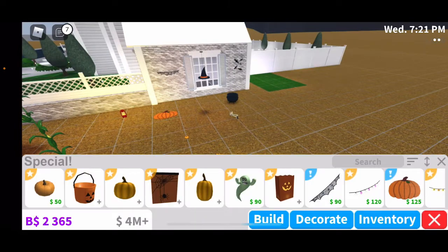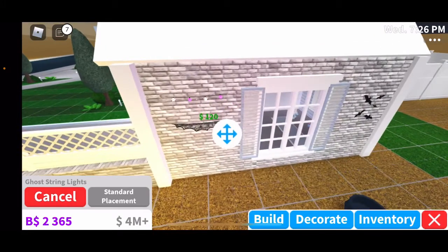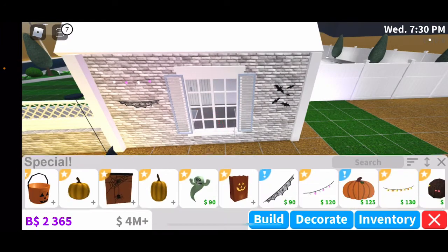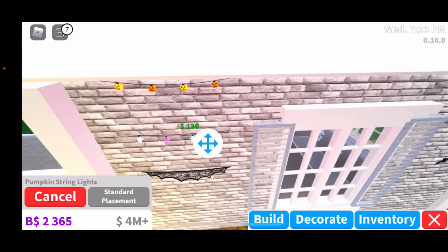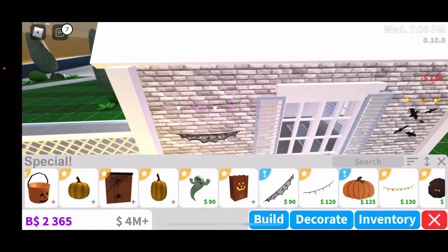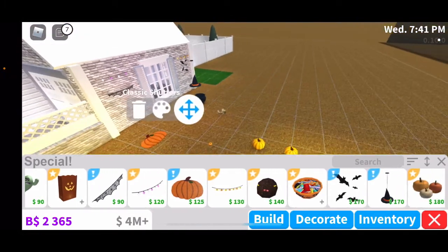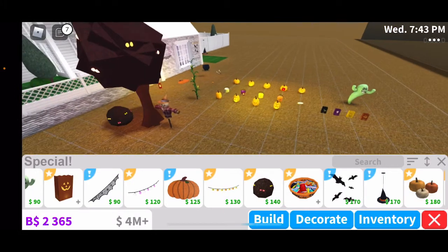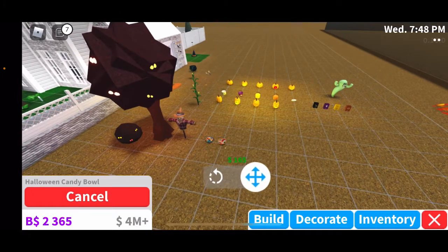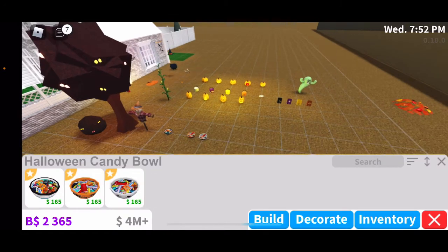We have a spider web garland — I already showed that. Now we have ghost string lights — I'll go ahead and buy them so I can show you. And then pumpkin string lights. Here you can change the colors on the ghost ones, and then the pumpkin ones. And here we have the Halloween candy bowls: an eye candy bowl, a Halloween candy bowl, and a spider candy bowl.